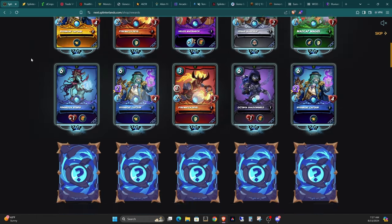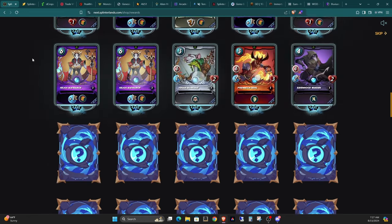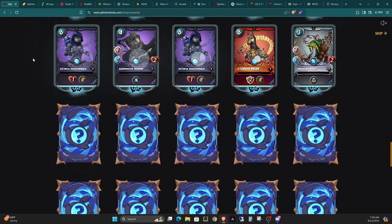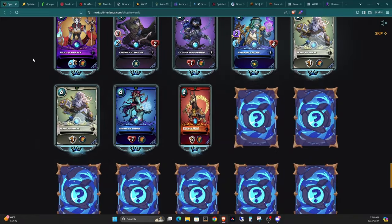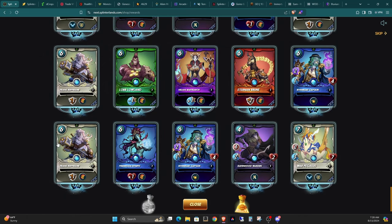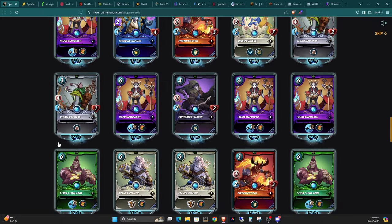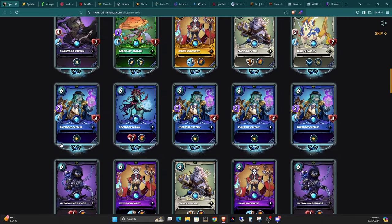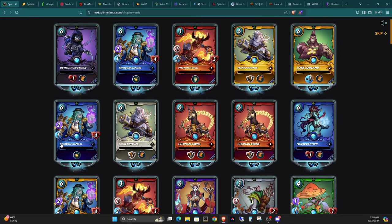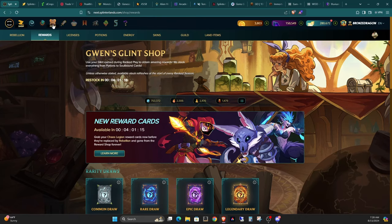Let's just reveal all as usual. Two gold foils right away. I got a gold foil Venari Marks Rat — not sure how much good that'll do, but he's pretty popular. A gold foil Helios Matriarch, Riverboat Captain, Franz Rough Mane, and Lob Lowland. Let's close that and take a look at my set and the summoners. You need 22 to make max gold foil, so I don't have enough for any of those.